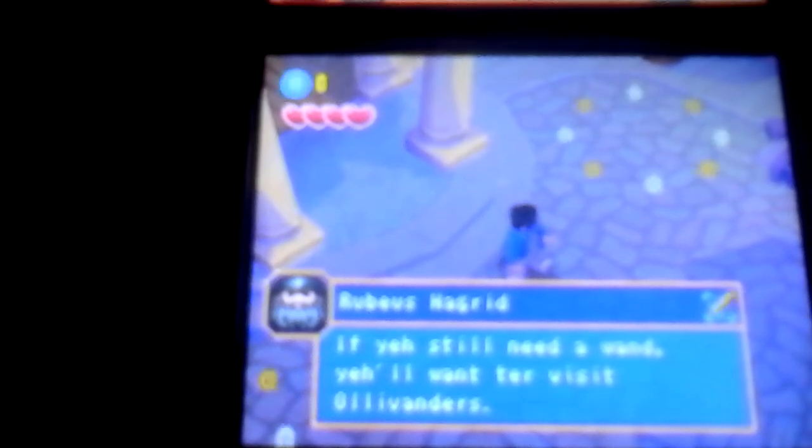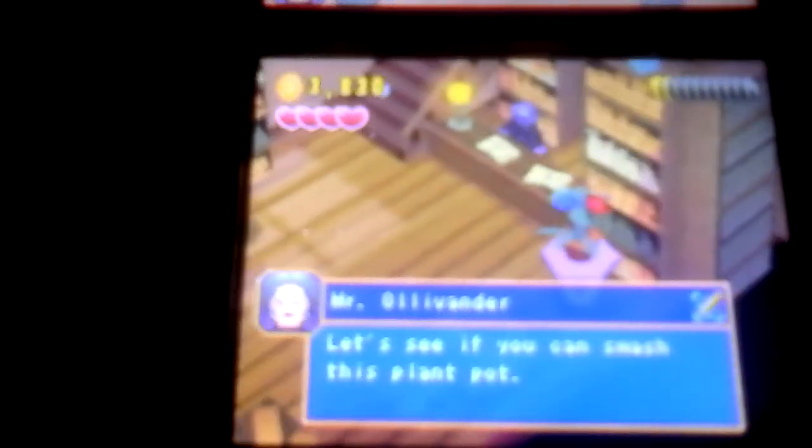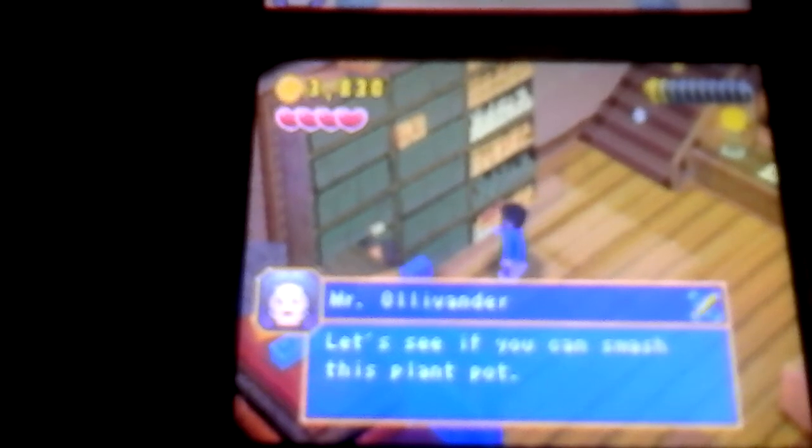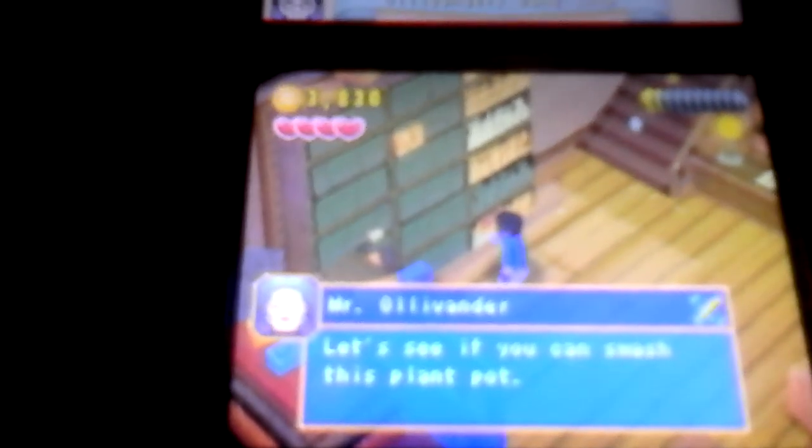If you still need a wand, you'll want to visit Ollivander's — the screen will show us where it is, right there. Let's go over there. As the theme goes, the wand chooses the wizard — you really can't choose the wand, the wand chooses you. So let's see if you can smash this plant pot. To cast Reducto, quickly slide the stylus from your character on the screen. We try it and it does nothing — strike one. There's another wand upstairs, give that one a try.